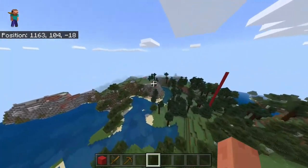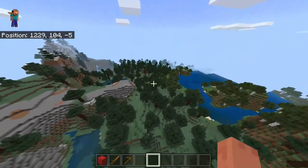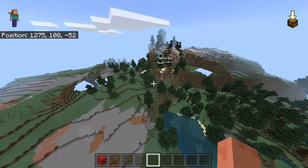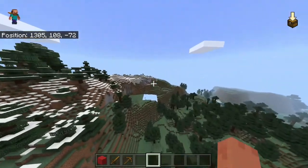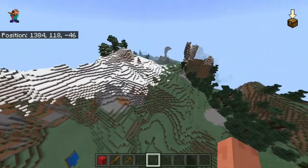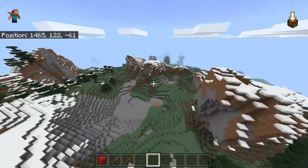Right over here we do have a spruce forest, and for those who don't know, spruce is my favorite wood type. You've got some pretty neat hills right here — there are definitely some pretty beautiful hills, also some interesting ones like this one right here and that one right there.